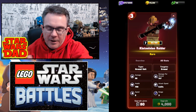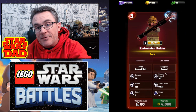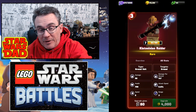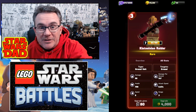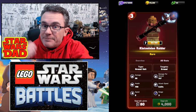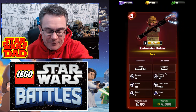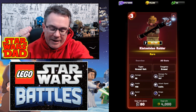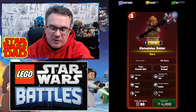The Klatoonian Raider is here. Let's talk about what he does — I'm going to show you some examples. I am using a level 7 Klatoonian Raider in my ladder play. Let's take a look at his health and his speed. His health is 750, his speed is 6.